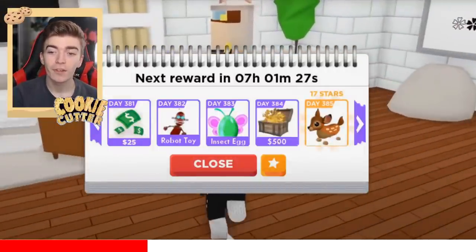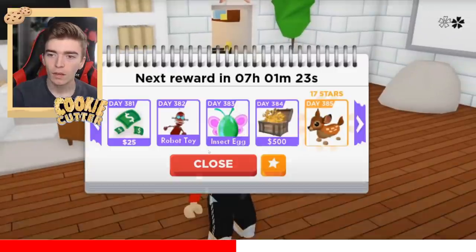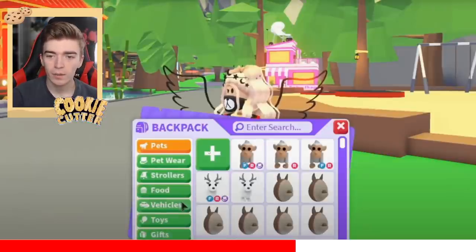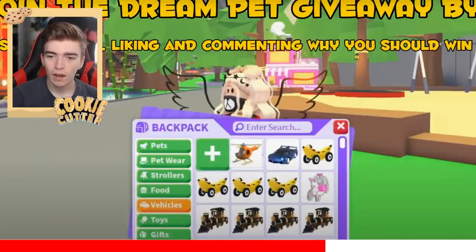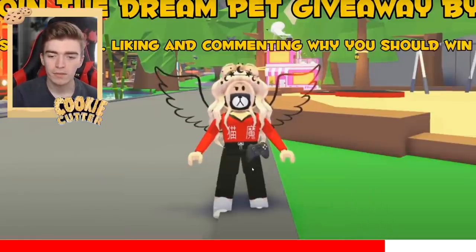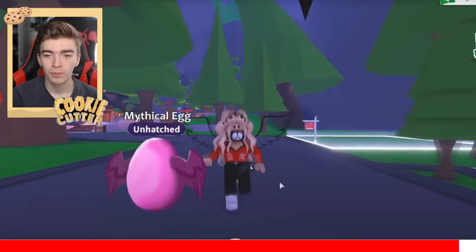We can get a treasure chest, 500 bucks - that'd be nice to see. There is the helicopter. We've already got a helicopter in vehicles. This video was made before the helicopter came out, so the helicopter's already here - she predicted the future, ladies and gentlemen.